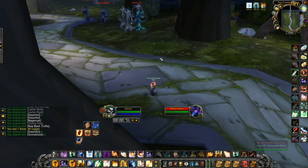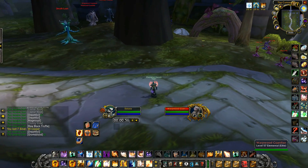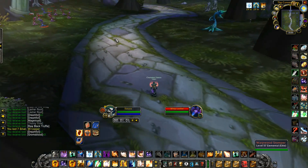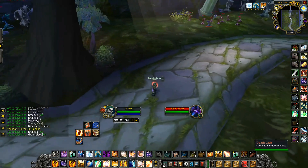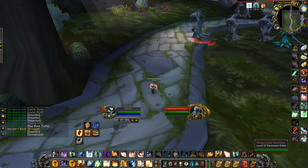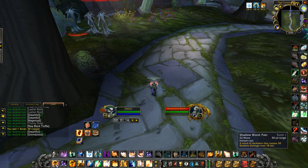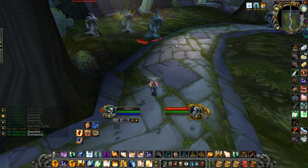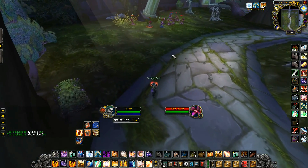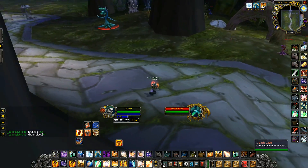Rank one Shadow Word: Pain - very convenient, very nice to use. I'll wait to show the example. This patrol goes very far away and this is when we want to pull the first pack - when the patrol is on the way back. It's a little bit of a risk because the mobs might run into the patrol, but it stops here and then goes away again. When these guys are on their way away from here we pull. Rank one Shadow Word: Pain barely costs any mana and it's instant - I don't have to stop to pull.